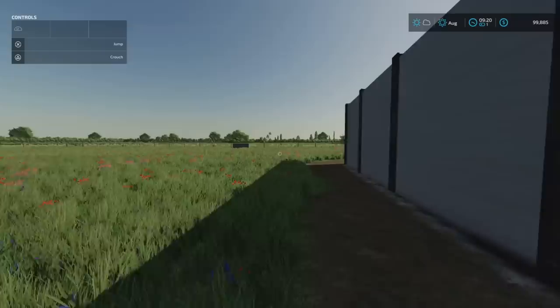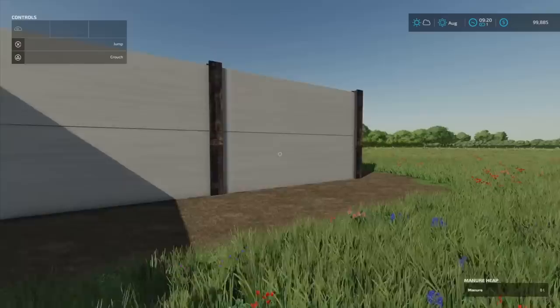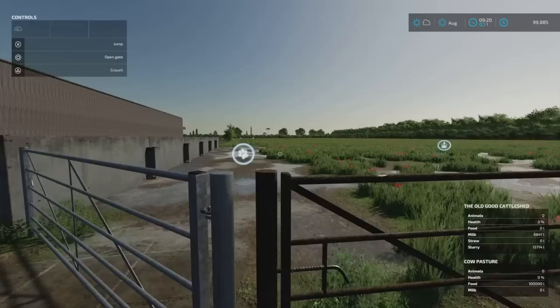Coming round the back, we've got the old good barn, which holds 48. It's mostly cows, but they do have sheep and some goats. I'm thinking about where we can put sheep and goats on this map — I can't do that on console but we can have a fiddle around.